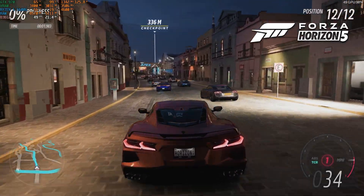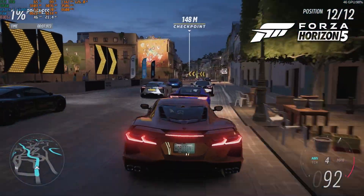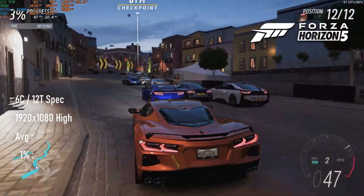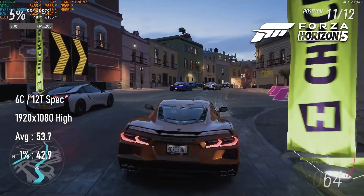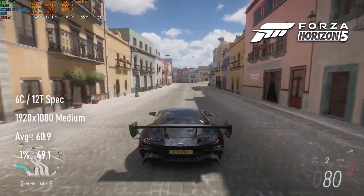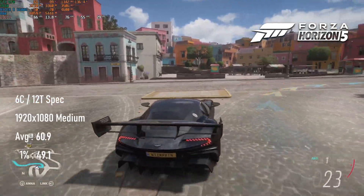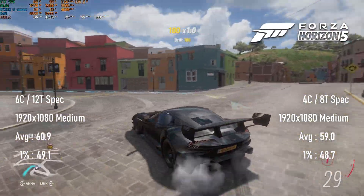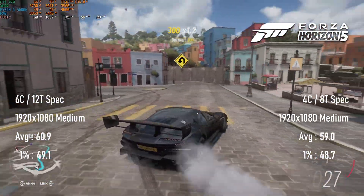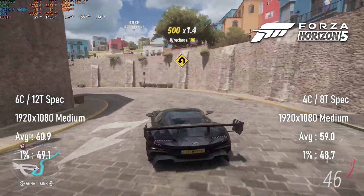Forza Horizon 5 is another buttery smooth experience on the GTX 970. The built-in benchmark takes place in a crowded urban area with lots of cars on screen and presents a worst-case scenario for the game's performance. At 1080 high, the 6-core setup scores a little over 50 FPS and can reach 60 by dropping to medium. In open-world gameplay or less intensive races, you'll regularly see frame rates well above this. In good news for quad-core owners, Horizon 5 doesn't seem bothered by losing 4 threads, 900MHz off the core clocks and 600MHz off the RAM clocks — frame rates are nigh-on identical between the two specs.